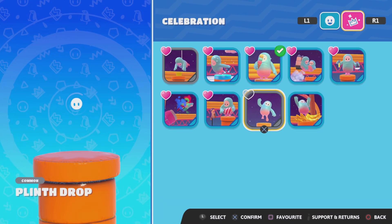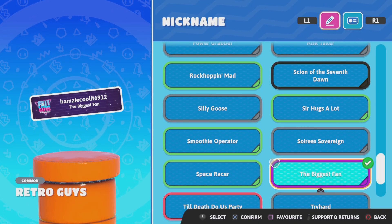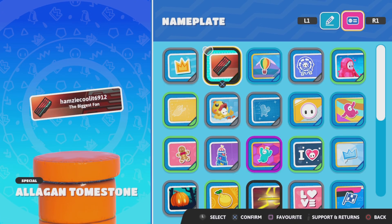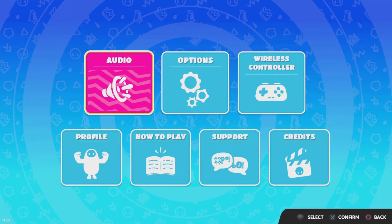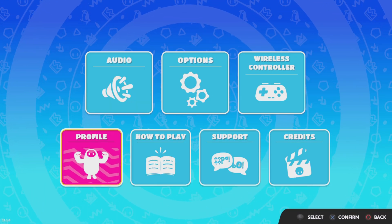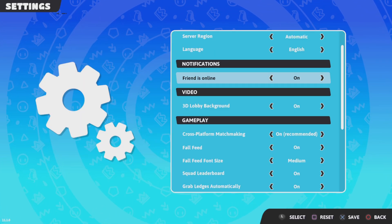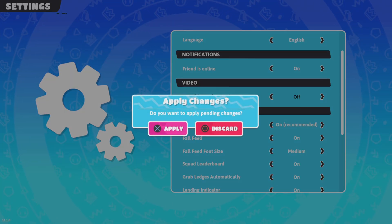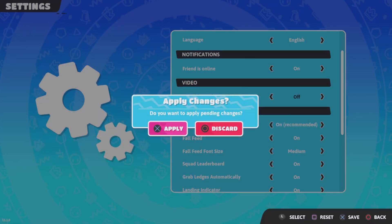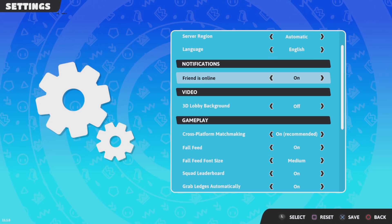If I go to Furix... nothing changes! How can I go in? How can I change 3D lobby backgrounds? Wait... Oh no! You have to... Okay, so apparently you can change it!